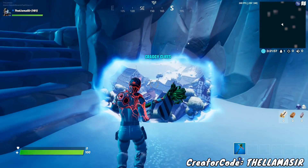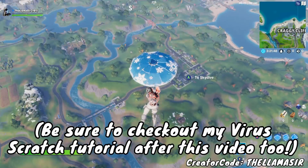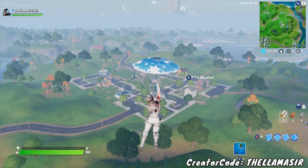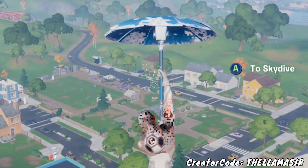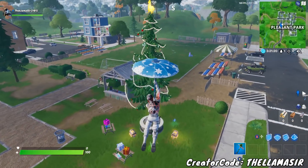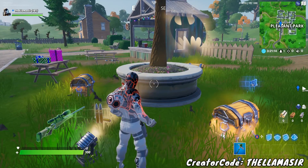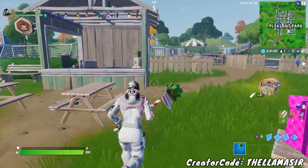Starting off, we're going to go towards Pleasant Park — that's a good one to start out with and what I would recommend. Craigie Cliffs doesn't actually have one of these trees, so avoid that location and simply go to Pleasant Park. As you're gliding in, the specific spot for the tree is right back there — a bit in the middle of the main area near the gazebo. Simply land at it and remember to use an emote to technically dance at it. It doesn't really have to be a dance emote; pretty sure it can be any emote. That is the first tree right there.